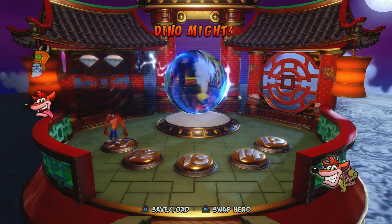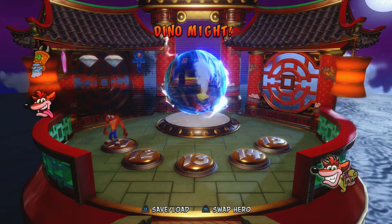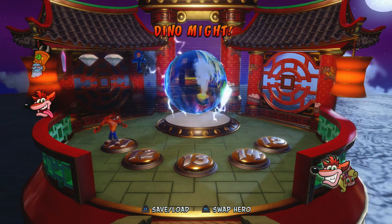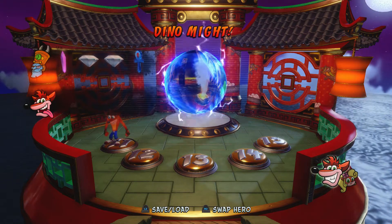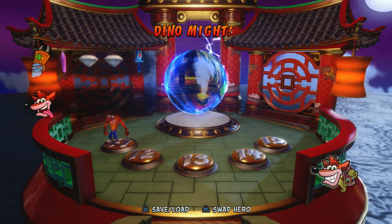Hey everyone, welcome back to Crash Bandicoot Warped. On this video we're going to be getting the crystal on the dynamite level. There are two clear gems on this level, but you need the yellow gem in order to get them, so we'll have to get those later.